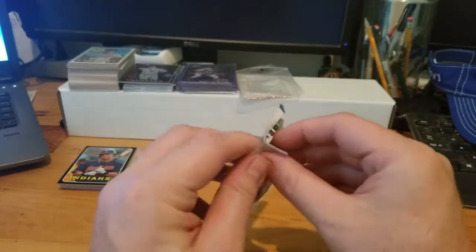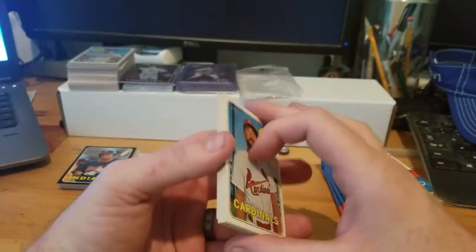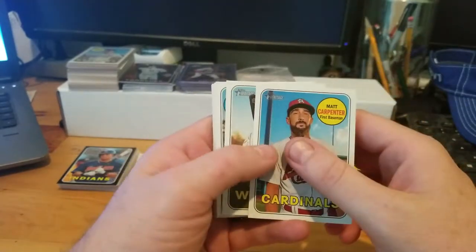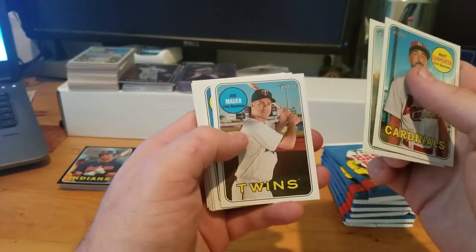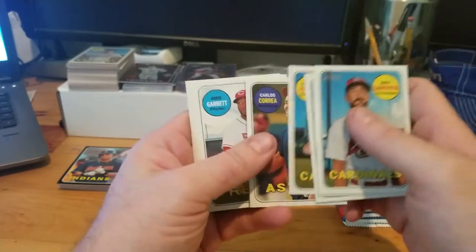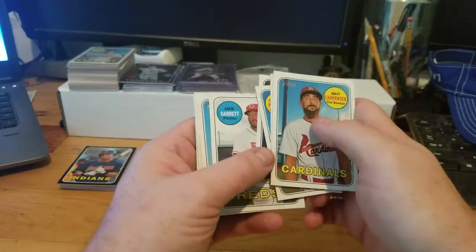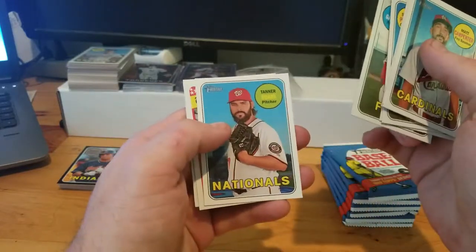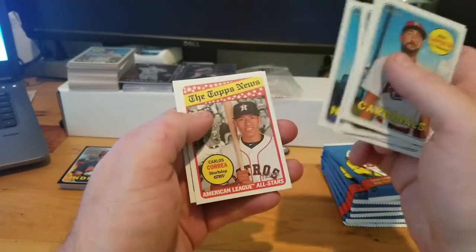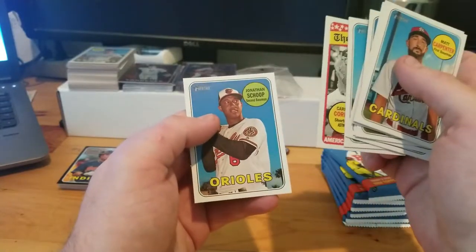Pick number two of eight: Jonathan Schoop - if I had a dollar for every time I saw that card. Matt Carpenter, Matt Davidson, Joe Mauer, Steven Piscotty, Carlos Correa, Amir Garrett, Tanner Roark - turned his season around, pitched pretty good towards the end. Carlos Correa, American League All-Stars, and Jonathan Schoop again.